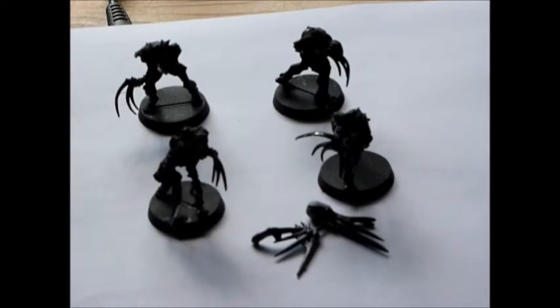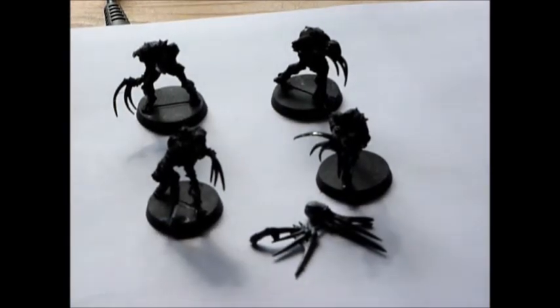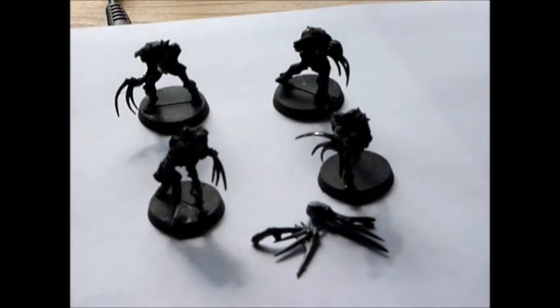I'm not really into all that eBay bidding malarkey, so I just bought these four guys for £17. Now, as some of you will know, you need five Flayed Ones to make up a unit, so obviously they need a leader, and I will make him out of a warrior with claws as well as flesh made of green stuff.